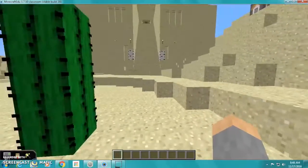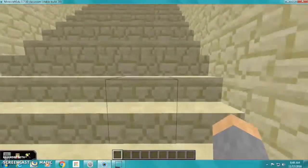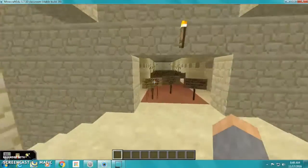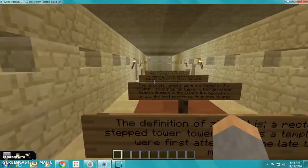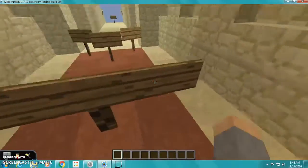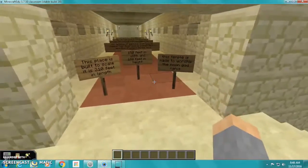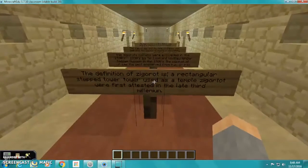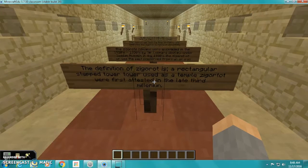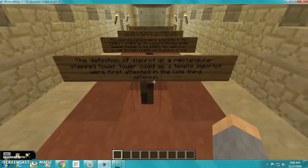This ziggurat is made entirely out of sun-dried brick. It is built to scale from its real-life counterparts. It is 200 feet in length, 150 feet in width, and 100 feet in height. It was made to worship the moon god, Nanna, and it is a rectangular step tower used as a temple. Ziggurats were first attested in the late 3rd millennium.